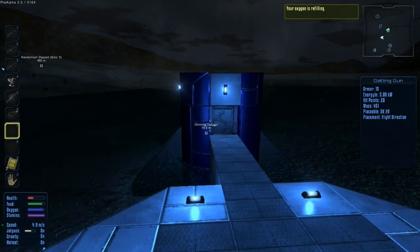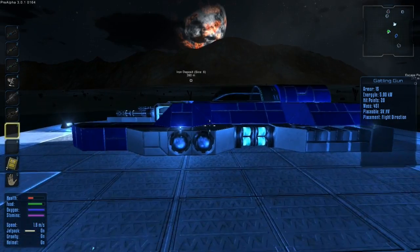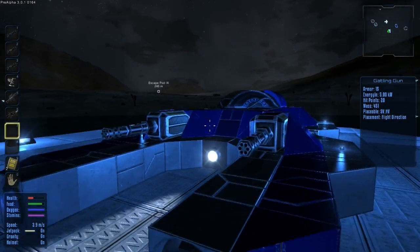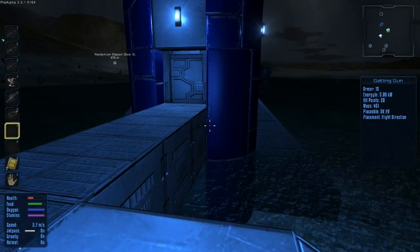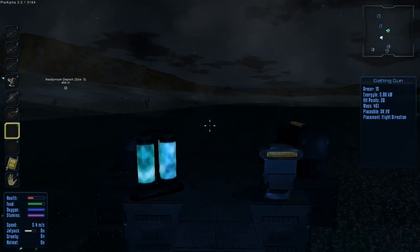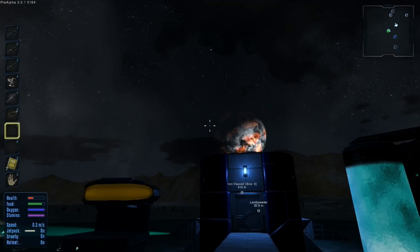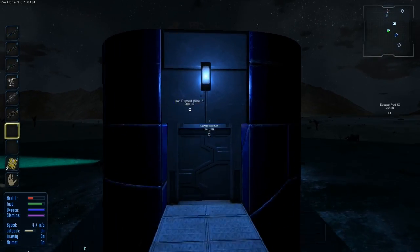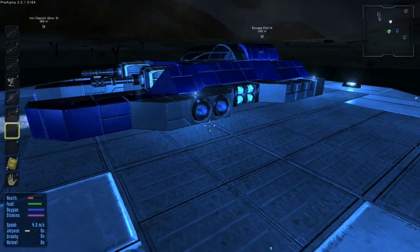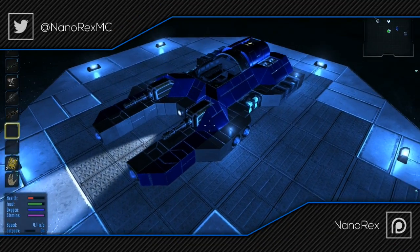Omicron Outpost — and we are ready. Because this is not a full-size base, this is just going to be an outpost. I hope you enjoyed today's episode, guys. We got a base done today, we got a large constructor, started building landing pads, finally got some food, got some new ammo, got some new everything. I'm so excited to keep doing this series. If you enjoyed this video, please leave a like and follow me on Twitter at NanoRexMC for more updates. Thanks for watching guys, and I will see you next time. Rex out.